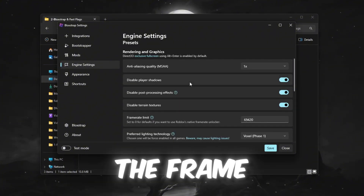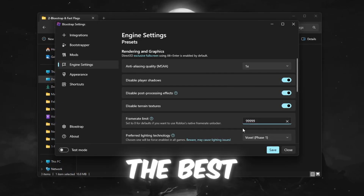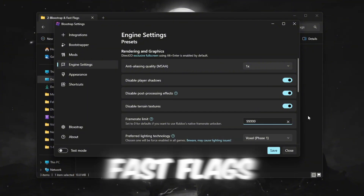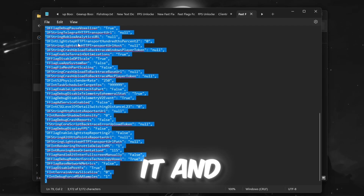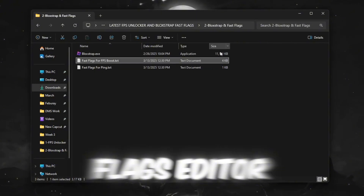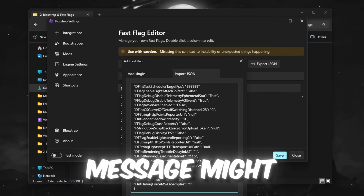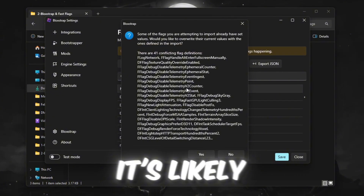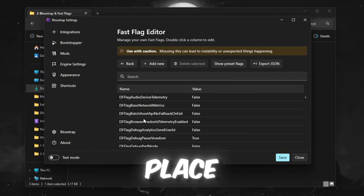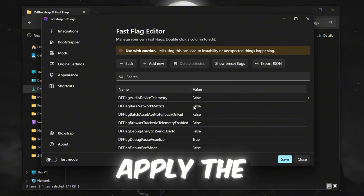Normally, you can set the framerate limit to 9999, which removes any FPS cap. However, for the best performance, we will use optimized Fast Flags settings. Go back to the FPS boost pack and locate a file called Best Bloxstrap Fast Flags Settings. Open it and copy all the settings. Then in the Fast Flags editor, click Add New and paste the copied settings. A warning message might appear, but these settings are safe and optimized. If you see an error message, it's likely because you already have settings in place — simply override the existing settings by clicking Yes, then click Save to apply the changes.